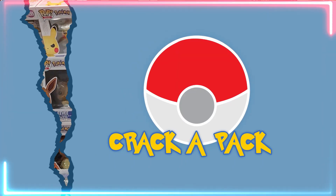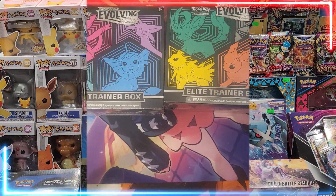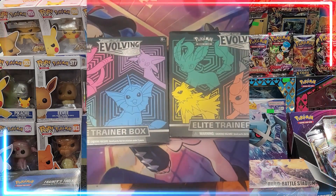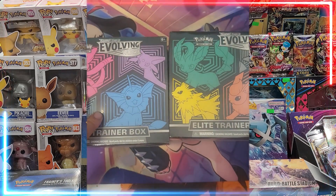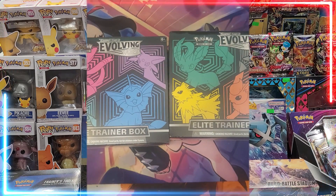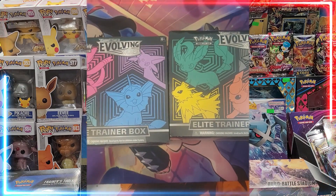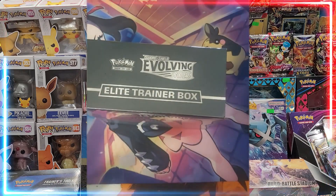This video is brought to you by West Edmonton Coin & Stamp and by Koba Grading. Hi, and welcome to Crack-A-Pack. I'm Vic, and seeing as I announced that I'm giving away one of each artwork of Evolving Skies ETBs, I figured it would be a great time to open one of each artwork and show you what you could potentially win if you get these products. So, I'm going to start with the Vaporeon ETB for good luck.